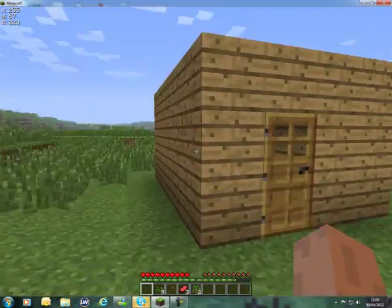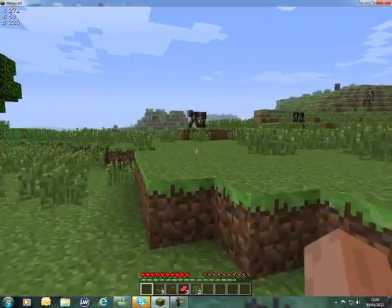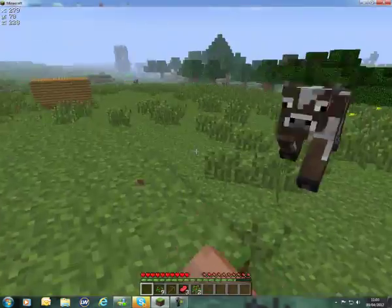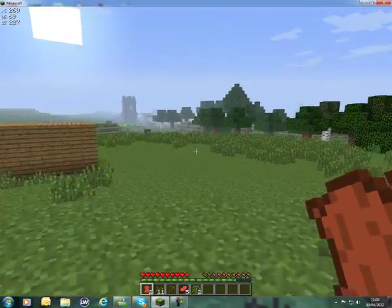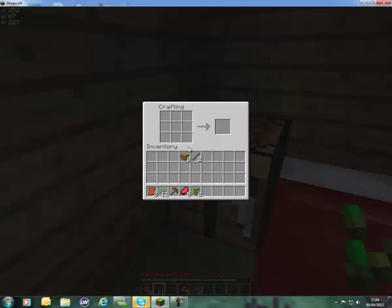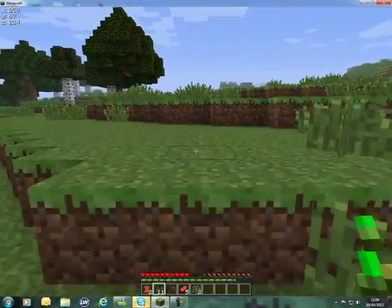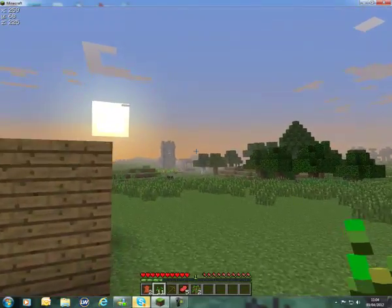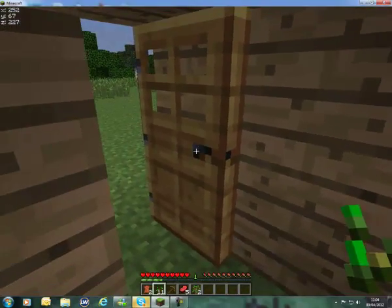The sun is going down so I need to hurry up. I'm going to kill a few more cows while I still can. To get seeds, click on long grass and you'll get some seeds. With seeds you can make a hoe — using sticks and wood in your crafting table — and make a little farm. Hoe the ground and plant the seeds on the hoed earth, as that's the only way to plant them.